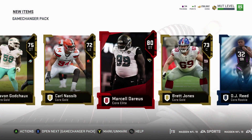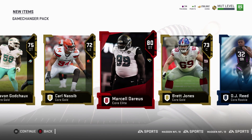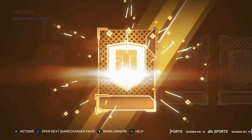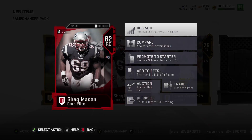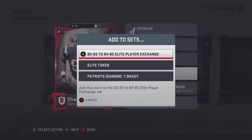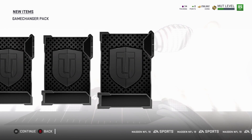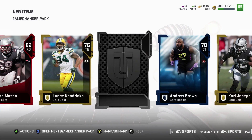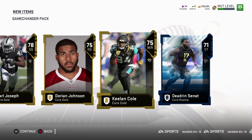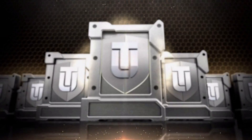Elite, elite, elite, elite — Marcel Darius. We're getting a lot of elites but nothing super good. Oh — I skipped right past that. I need him, I think he goes into the diamond set. I already have him though, okay. I'm almost done with the Brady diamond set. Nothing really special in this pack. I think I have one more Game Changer, then it'll be the elite fantasy pack.